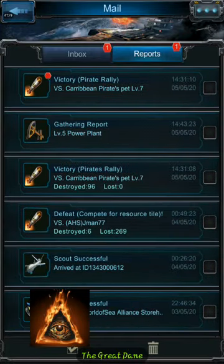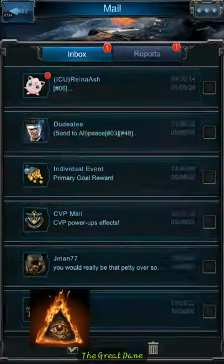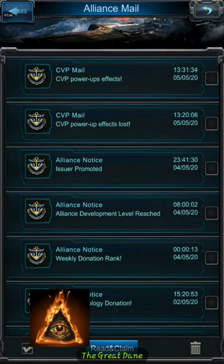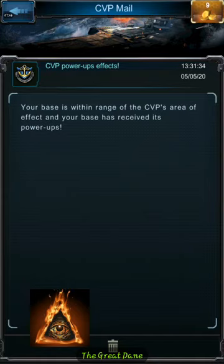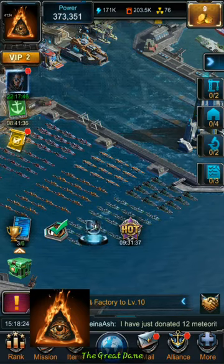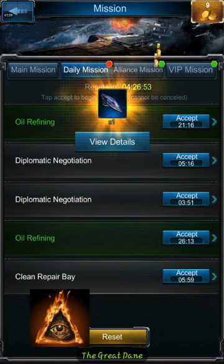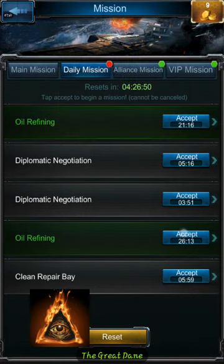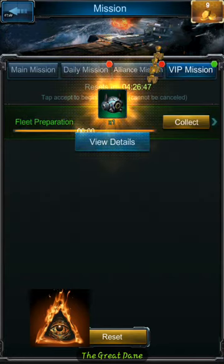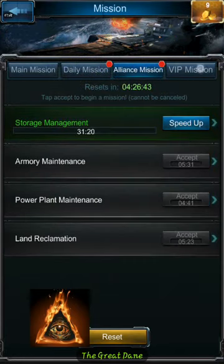That was a victory against the pirate rally. Rallies are one of the best ways to get items and resources in this game. CVP will give you messages telling you when you are and aren't in the area of effect. You can also do missions which give you parts or uranium — that's mainly what I've seen from them.